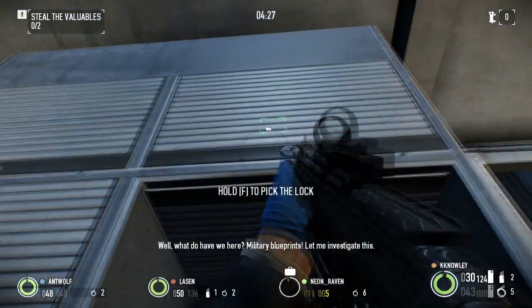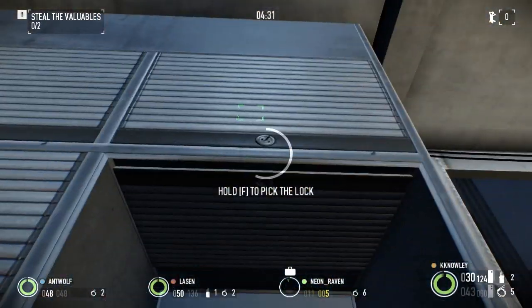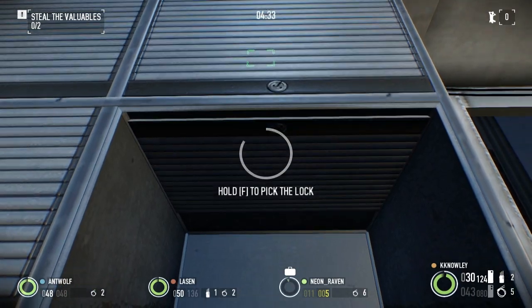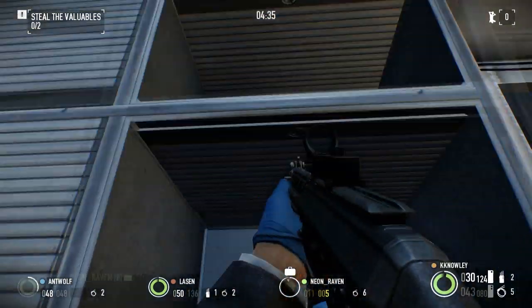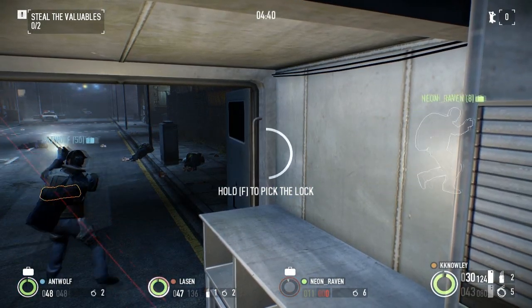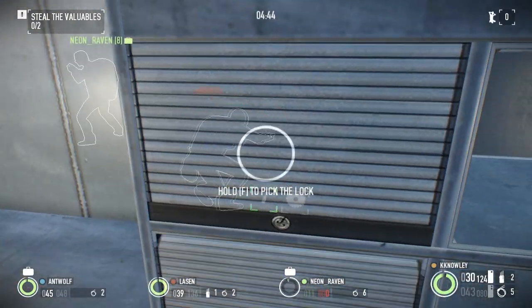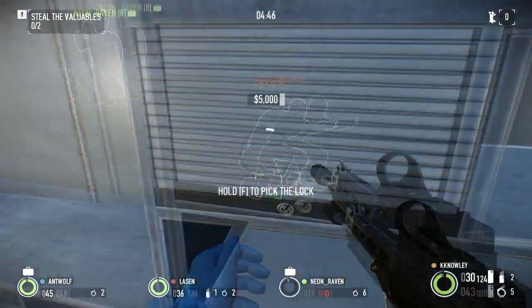Armor penalty now affects aim-down-sights speed, crouching speed, and in-air movement speed. Basically this teaches you to use the middle of the armor range — it's not just best armor or lightest armor now. The ones in between have uses; lightweight ballistic, for example, is quite good.